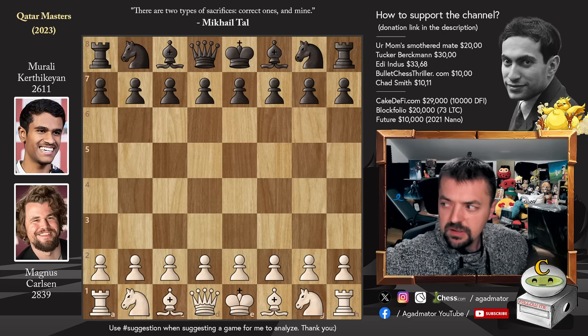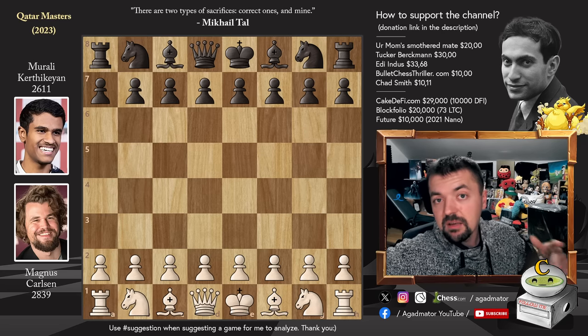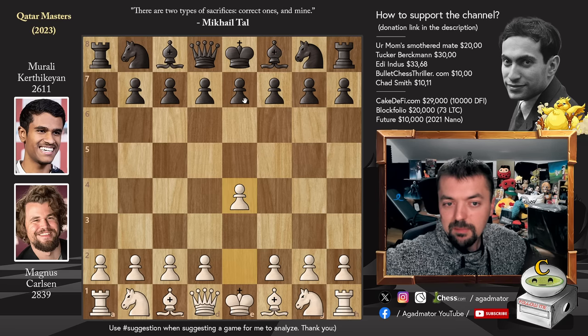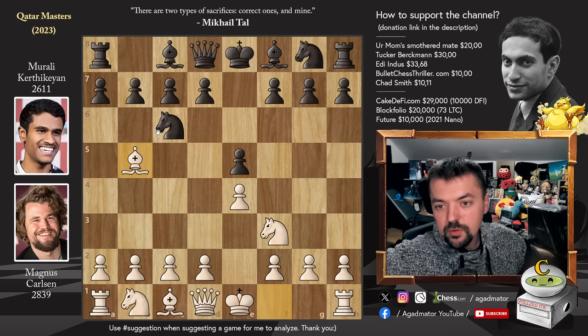But now this is a completely different type of game. Also a very strong opponent in that game - I believe he faced Alireza. Here he faces Magnus. So let's check it out. We have pawn to e4 by Magnus, pawn to e5, knight to f3, knight to c6, and bishop to b5. Magnus goes for the Ruy Lopez.